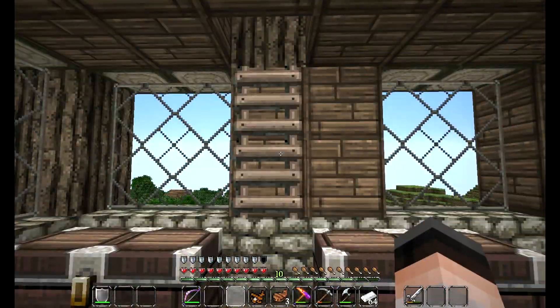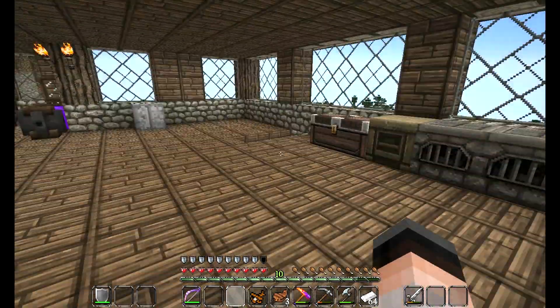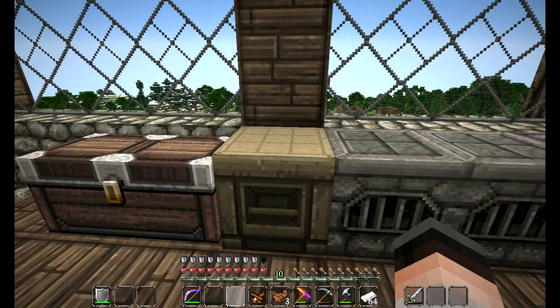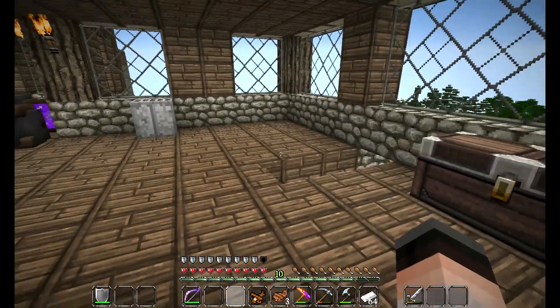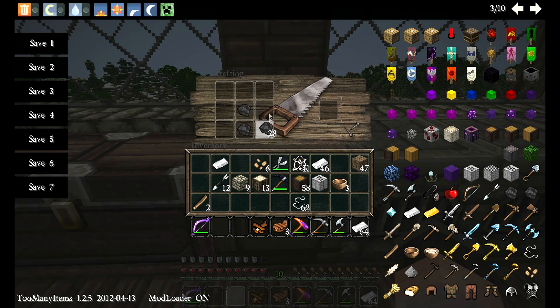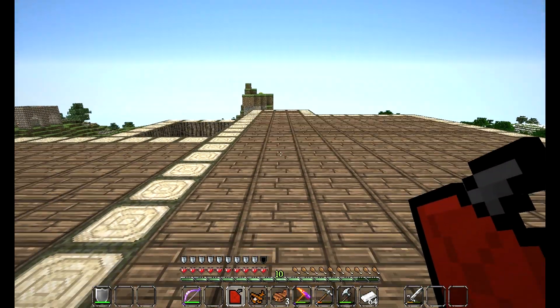I'm going to take this ladder and put it right here so we can go up to my roof to actually take off. For fuel, we take four coal, put it in the corner, then take an iron and place it on one of the blocks on top — I think it's a shapeless recipe. So we get a fuel can. Now we are ready to take off from my makeshift runway. Hopefully this works.